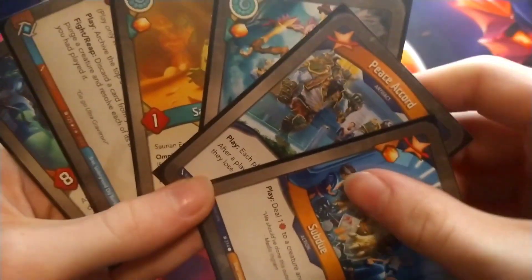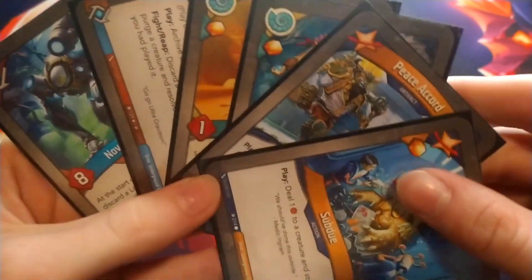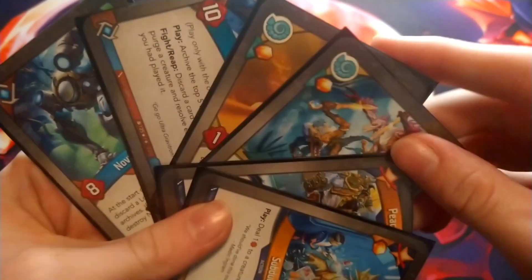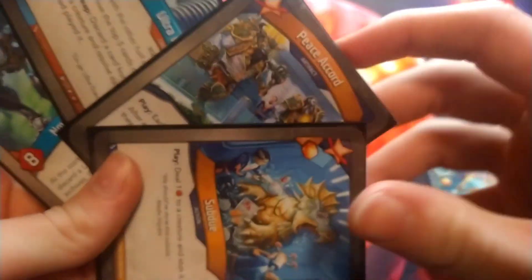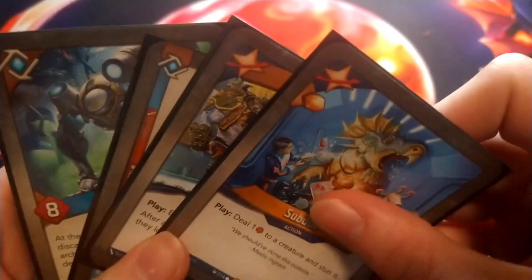Wow, this is an awful turn. You don't even have any creatures out. I'm just gonna go with the best thing I got and play Saurian Egg to gain an ember, and also Beware of the Ides to deal no damage to your non-existent creatures. I'm also going to gain another ember, and that is the end of my turn.